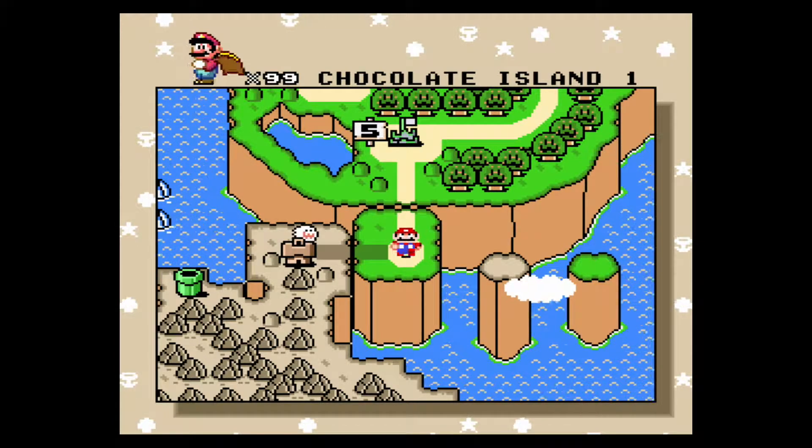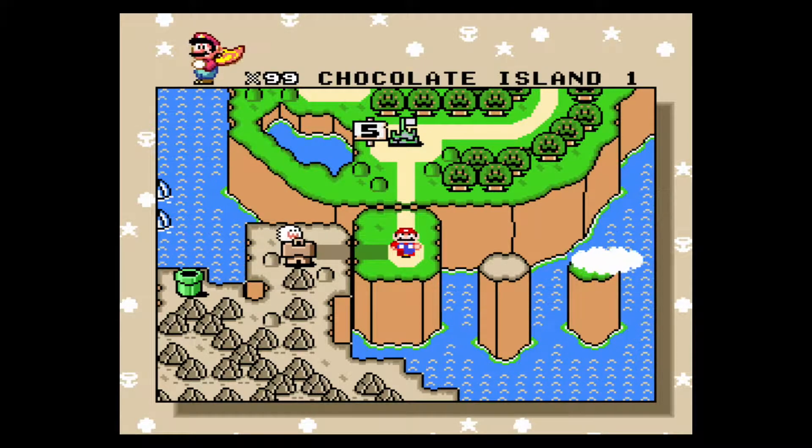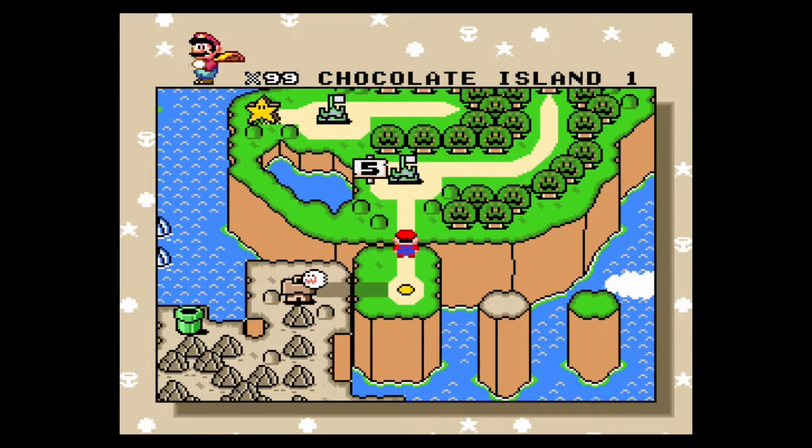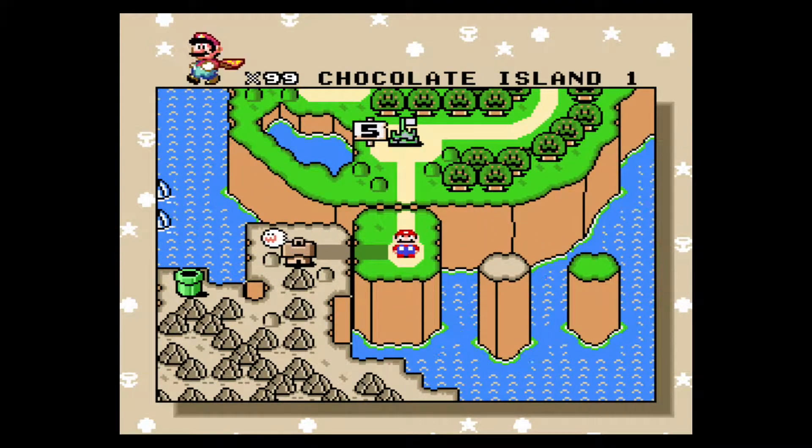Hello, everybody! It's Dracola here, and welcome back to Let's Play Super Mario World. In the last episode, we did the Forest of Illusions Secret Exits, and in this episode, we are going to do Chocolate Island.